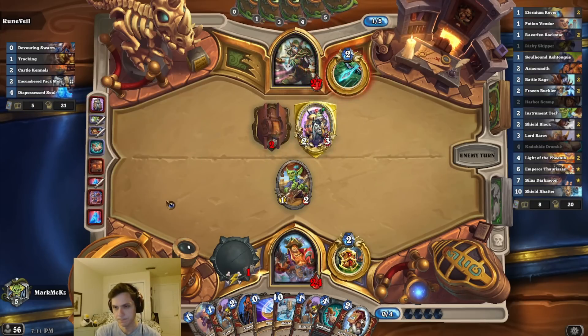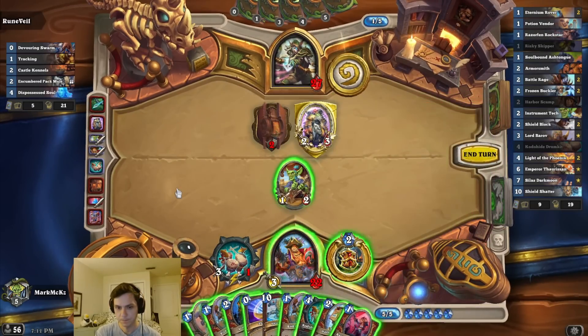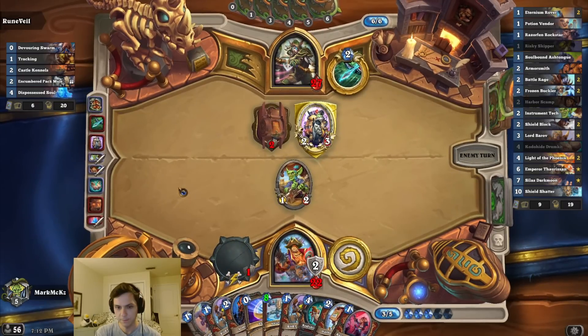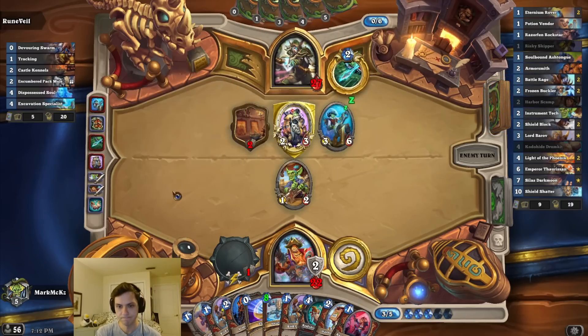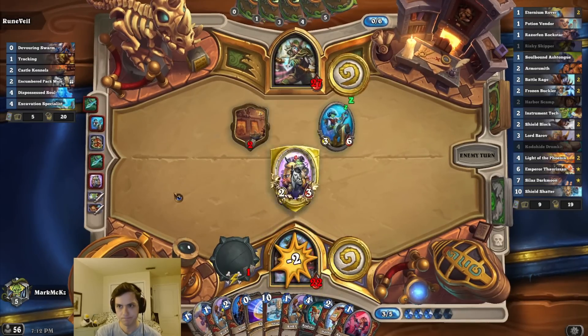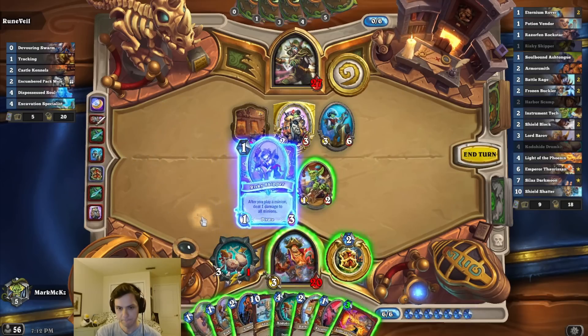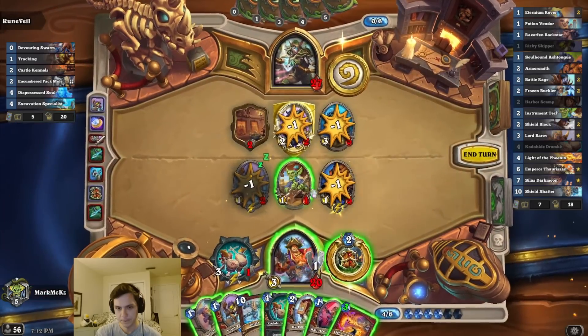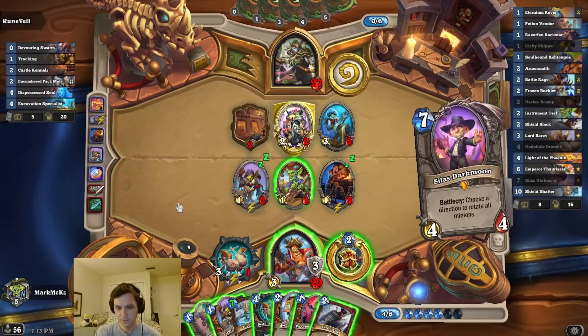Taunt! I think I wait one more turn, at the very least. We're almost there. Dredgy boy. I really could use a phoenix or a battle rage. Let's give it a whirl. I guess I thought I'd die. If I could draw first, I guess. That was super helpful.